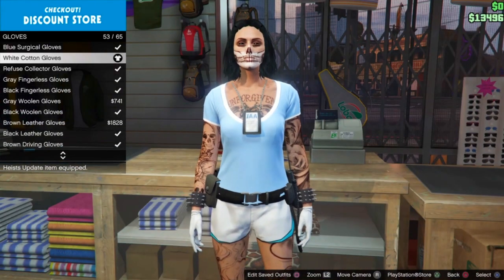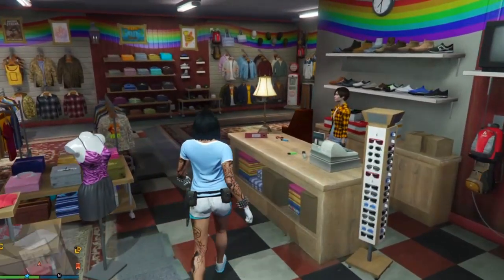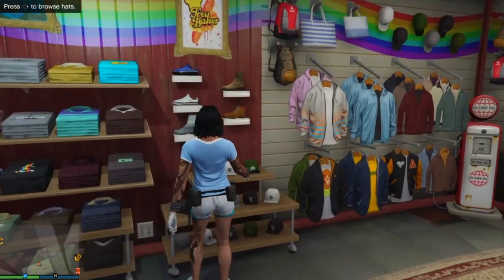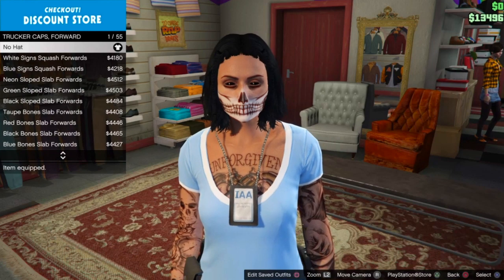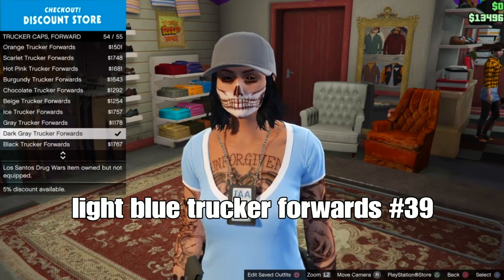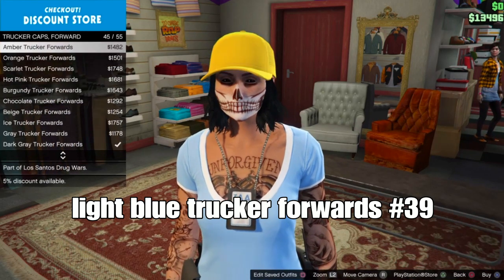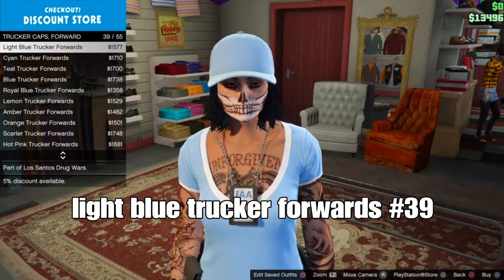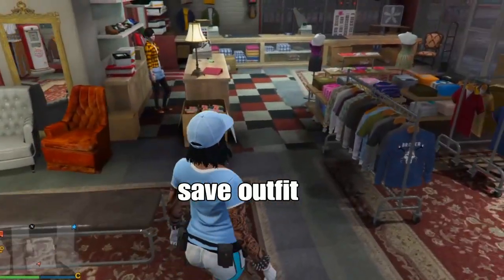Back out and go down to the hat section at the clothing store. Press down the D-pad, go down to truckers cap forwards — it should be the second to last one. Select the light blue trucker cap forwards — should be number 39. It's a clean style that matches the outfit. Then back out of the hat section and save your outfit in the slot.